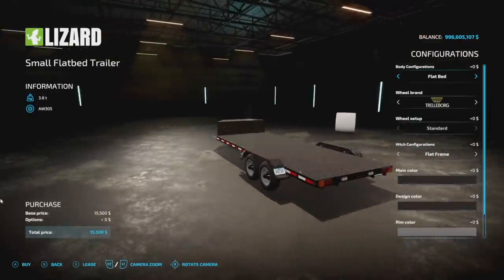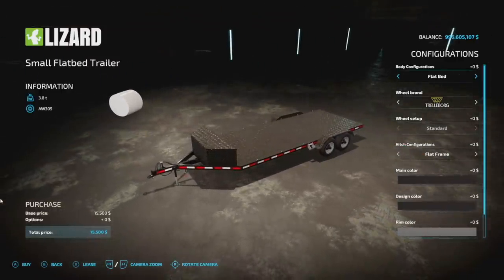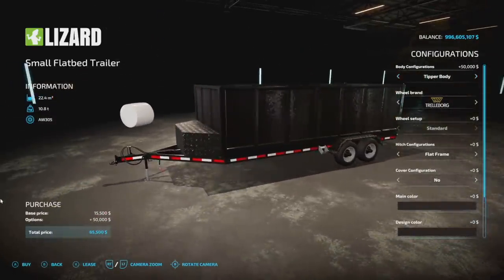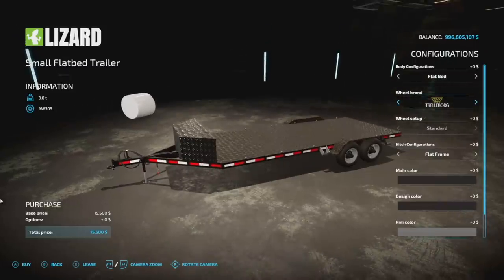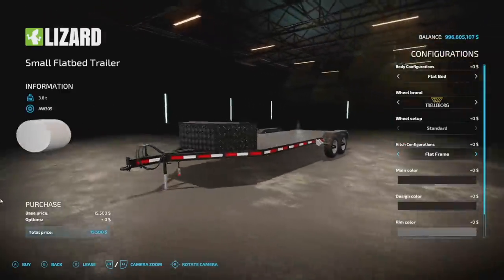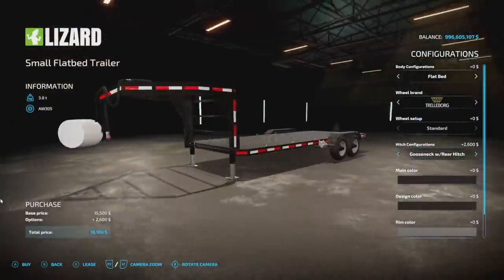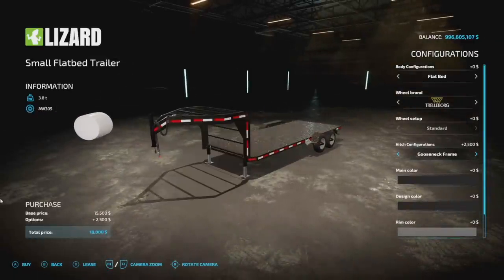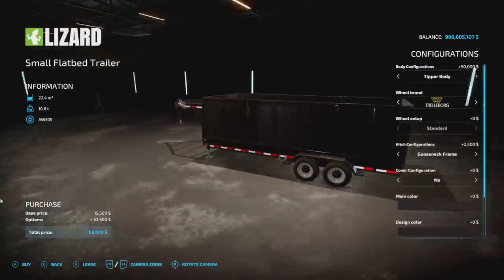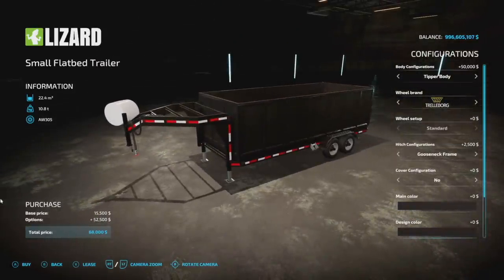Next is a mod back by popular demand from Farming Simulator 19 — the small flatbed trailer for Mac Trucker 921. Only six slots, and it holds everything because you can put a tipper pad on it. You can also do logging. Tire options include Trelleborg, Lizard, and Nokian. Configuration options include flat frame, flat frame with rear hitch, gooseneck, and gooseneck with rear hitch — lots of flexibility. You could use it like a dump trailer for construction work.